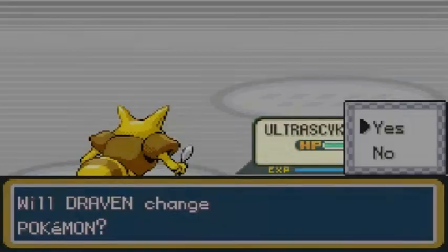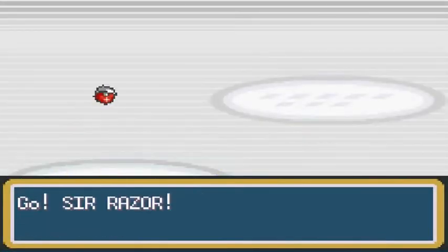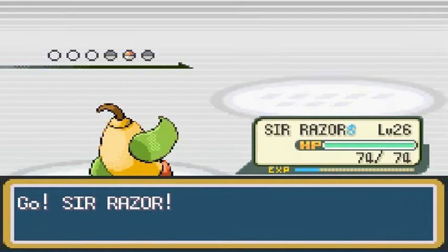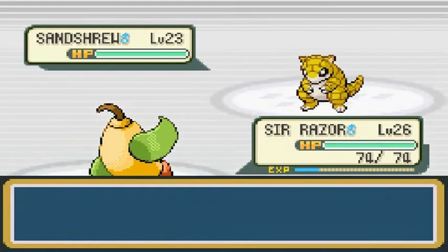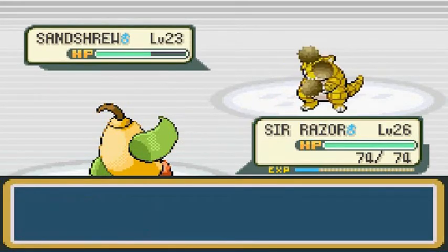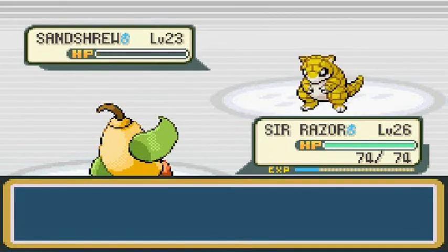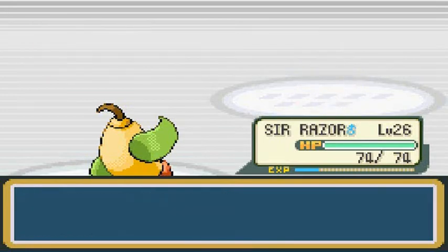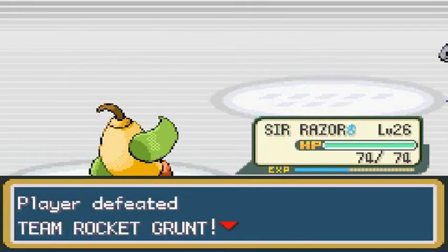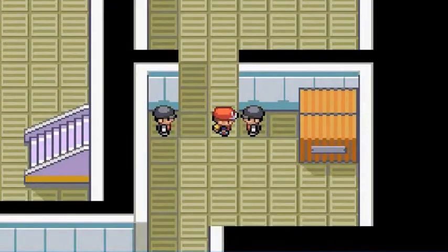Ultra Psycho is gaining points like crazy. Let's go with Sir Razor. He's going to be coming out with his Sandshrew — Bullet Seeds all over you. Bullet Seed here, Bullet Seed there — and there we go, one more. That is how you do it. Sandshrew's been defeated. Sir Razor's getting its level up right here.